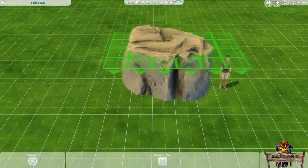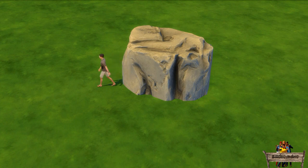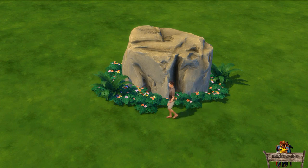The only time sims won't walk around the rocks is if the raisable rocks are raised to a height where the footprint appears above your sim's head. In those cases they will walk straight through the rocks. Luckily this can be easily fixed by blocking their route using other objects like plants, for example.